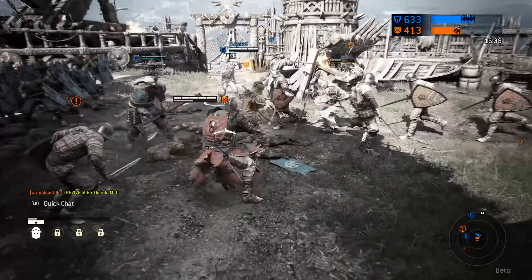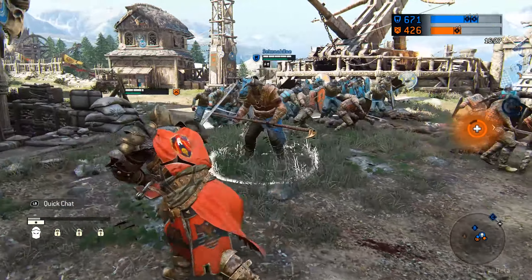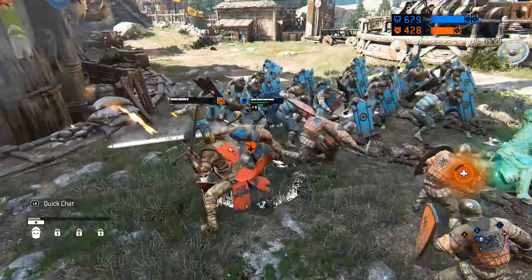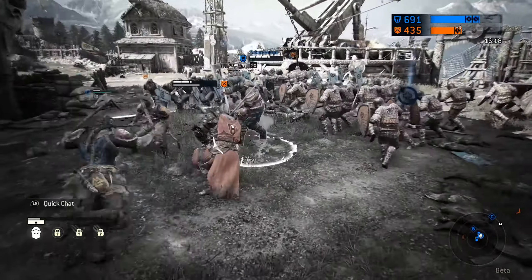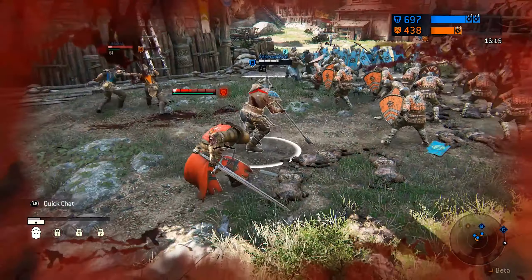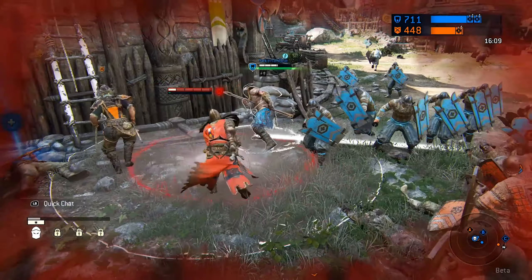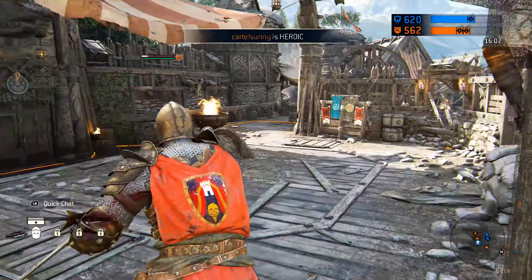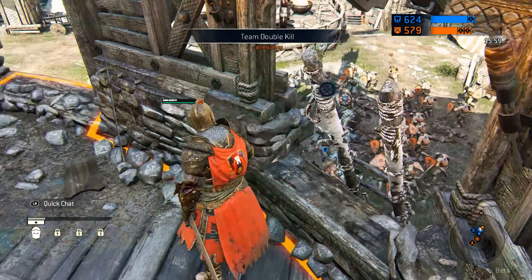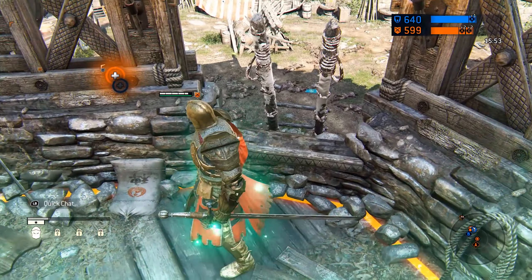That parry from the Raider there was incredible. Let's get the steam train on. There we go, nicely done. I'm going back to A just to recover — done what I needed to there, ran a bit of interference, didn't really kill anyone unfortunately. Our Warlord is taking a pound — once I've healed up a bit more I'm going to go down and assist.